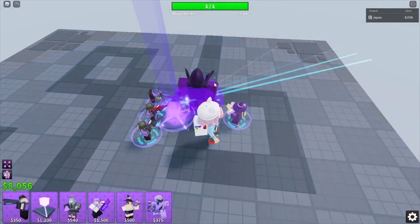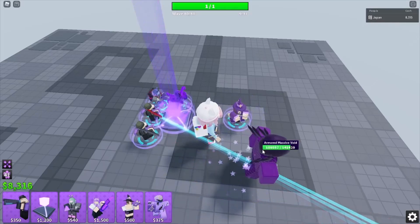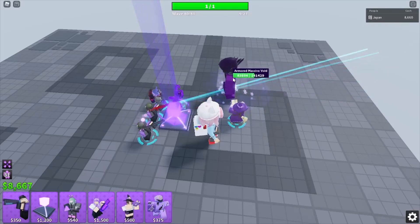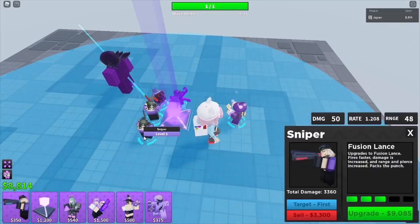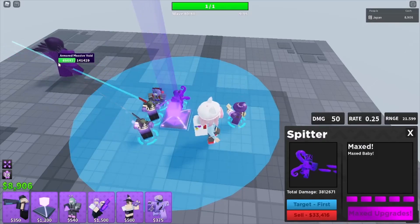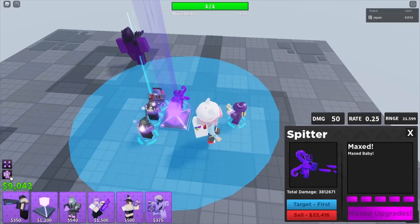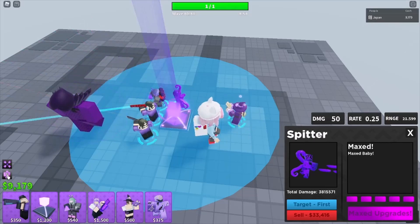Use your beacon ability when Spitter starts hitting the massive void, and save up for Fusion Lance. I don't know why I waited so long to get Fusion Lance — just buy Fusion Lance when you have enough money. Don't wait any longer because in the strategy I waited longer. Wizard becomes obsolete now and is useless. You continue to shred. Get Fusion Lance when you have enough.